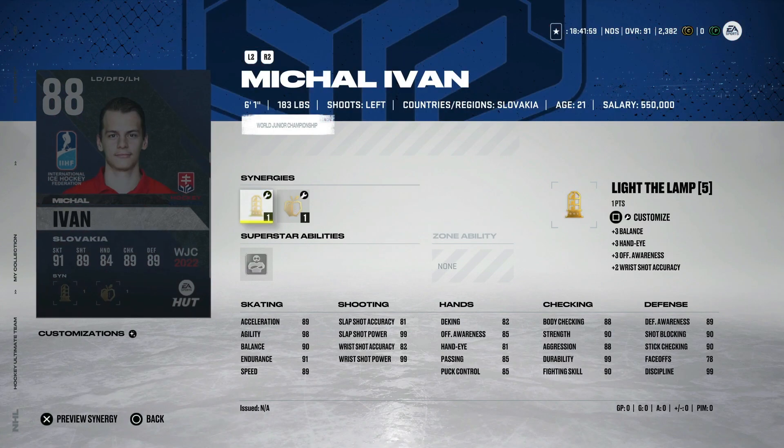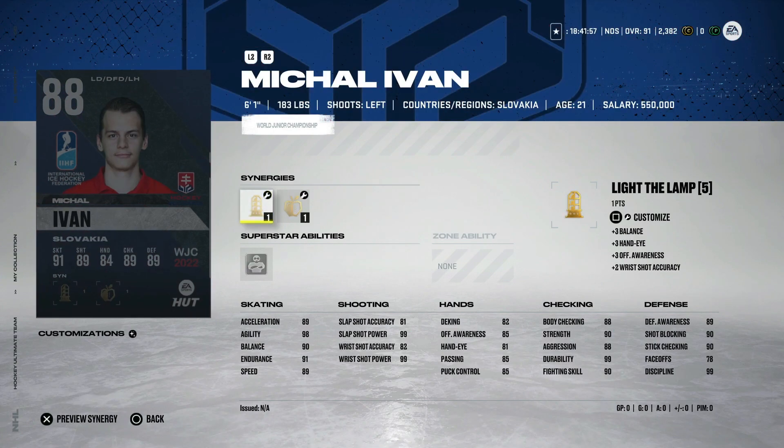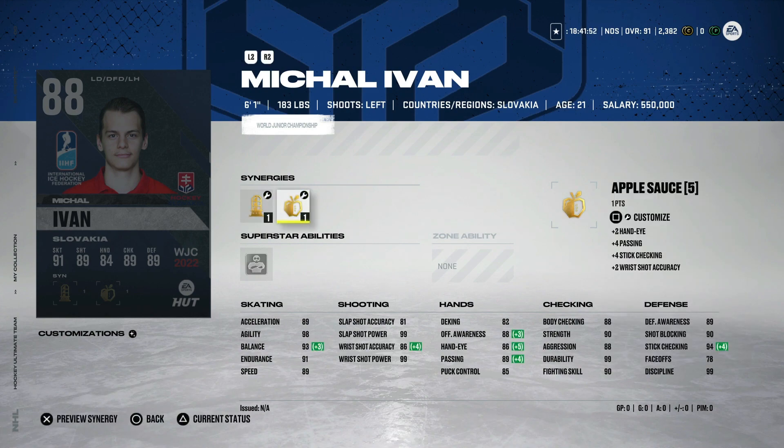From Slovakia, Michael Ivan with bombarded, light the lamp, and applesauce — a six-foot-one left-handed defenseman with 89 speed, 89 acceleration, 98 agility, 99 shot power, 94 stick checking with synergies activated, and 89 defensive awareness. Left-handed defensemen are tough to find right now so this could be quite usable, but you're going to have to pay 40k minimum. There are probably better options on the back end, but it isn't bad at all.